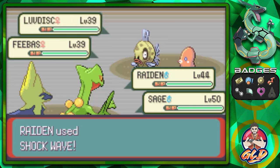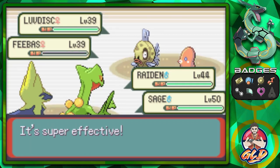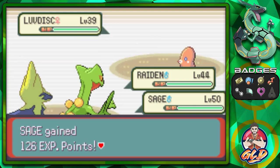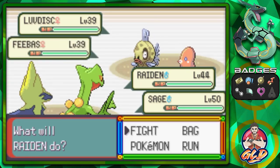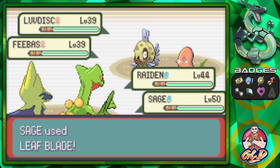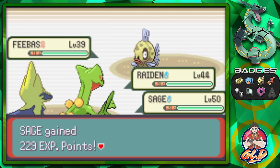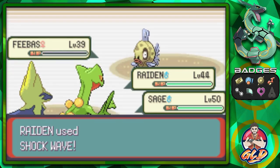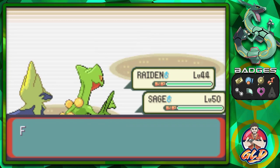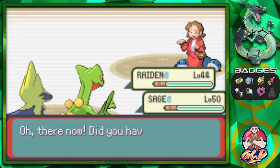Here comes another two Pokemon - Shockwave, hopefully for the win. Shockwave does the trick - say goodbye to Feebas. Luvdisc is looking down, wondering what the heck is going on. We got the same crew all over again, so let's go with Shockwave and Leaf Blade. Luvdisc has been defeated with a super effective hit. Shockwave attack for the win, and there goes Feebas - we have defeated Feebas. That was a little more interesting battle.